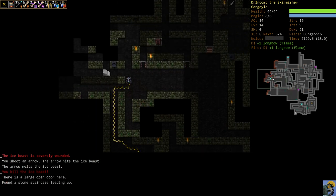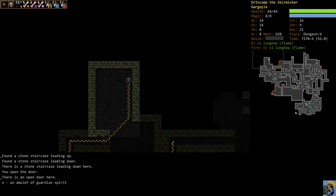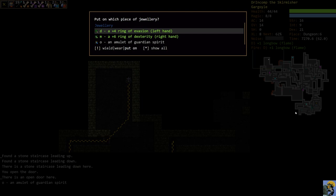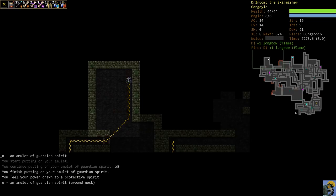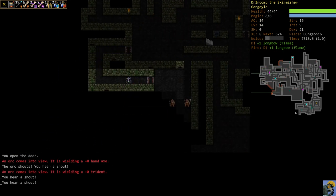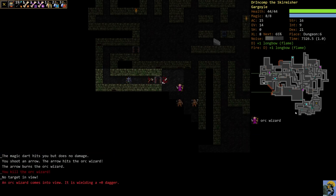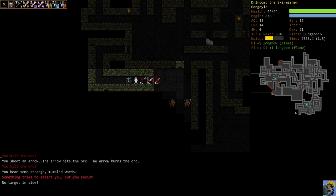There's an Amulet of Guardian Spirit — we had no amulet anyway, so we're going to put it on. What this does is give us our magic points as hit points — any damage we take will be shared between our health and magic, giving us just a little bit of extra cushion. We don't even have anything that uses magic points right now.